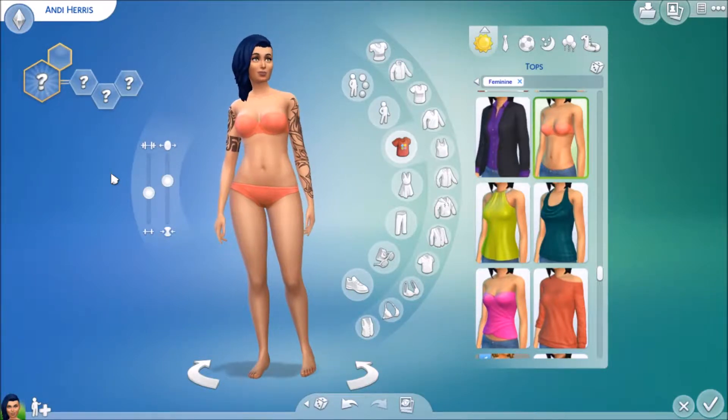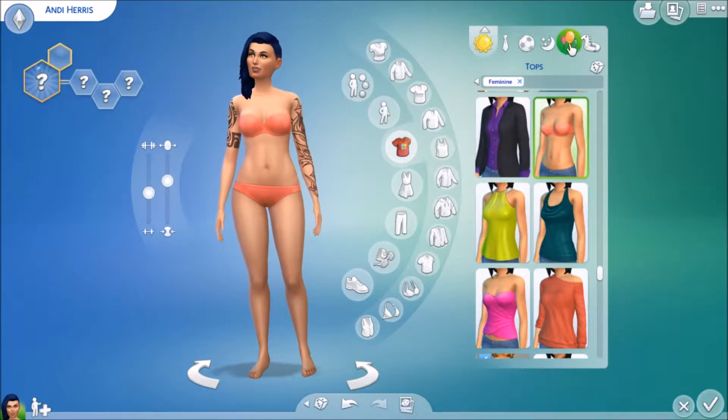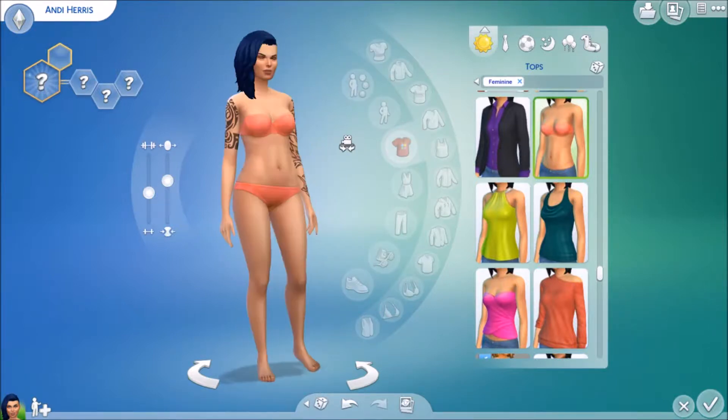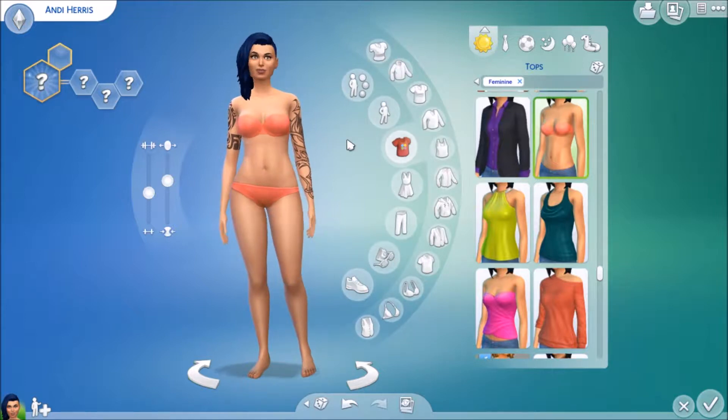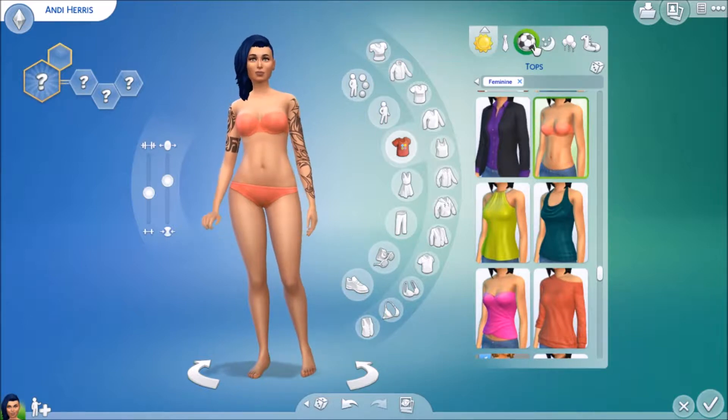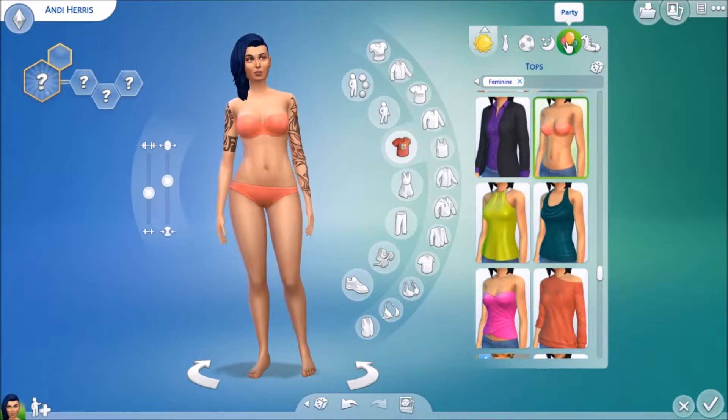Hi guys and welcome to a CAS challenge again. This is the five minute outfit challenge — basically you have five minutes to do five outfits, but I'm going to give myself five minutes and try to do all six. It depends on if I find something I like early on. Swimwear and sleepwear are going to be easy; everyday, formal, and party are going to be the more difficult ones.